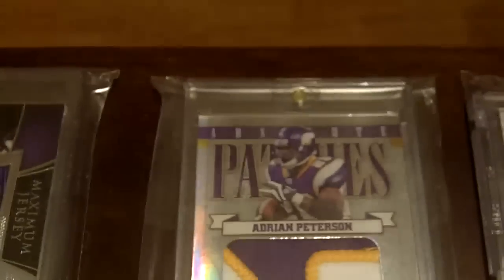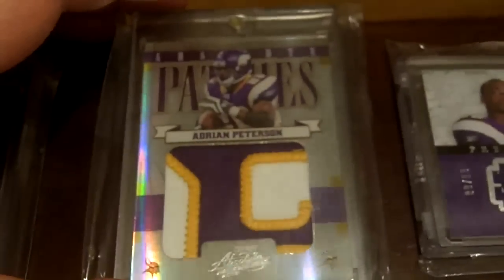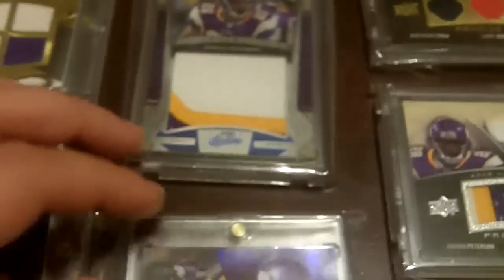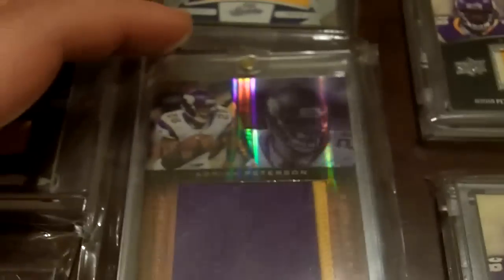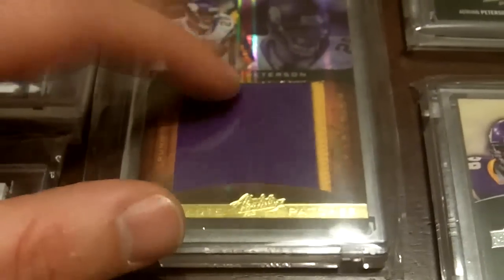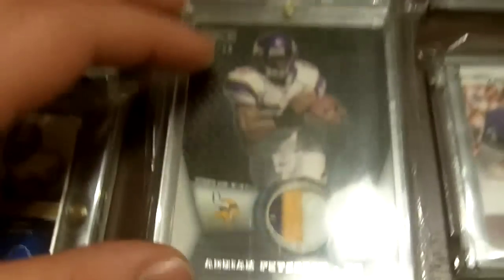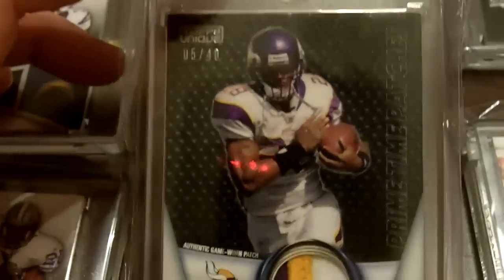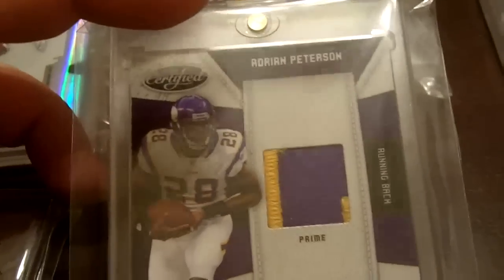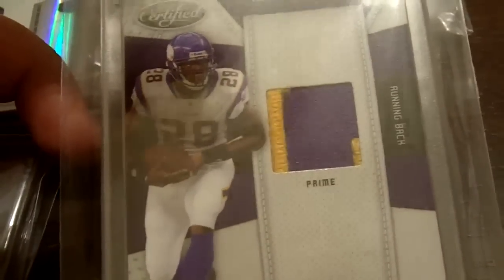The next one is out of Absolute Memorabilia. Here's the 08 Absolute patch, here is the 09 Absolute patch, and then this one will probably be familiar to some of you — the 2010 Absolute patch. I actually have another one of those in my patch set collection; the other one's a three-color. Then I have a three-color out of Topps Unique patch, a two-color out of 08 Limited — Leaf Limited, I think at that time still — a three-color Rookie and Stars patch, and something out of Certified I actually just got in today: a two-color patch out of Certified of Adrian Peterson.